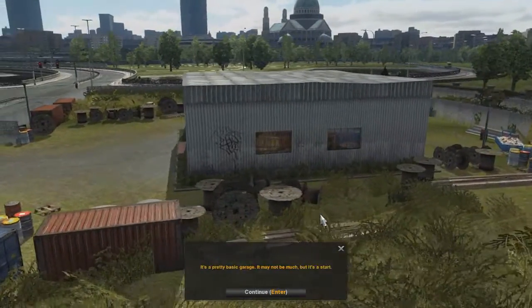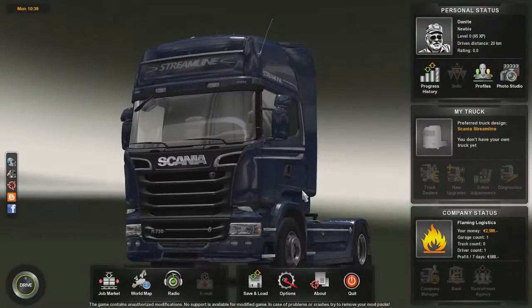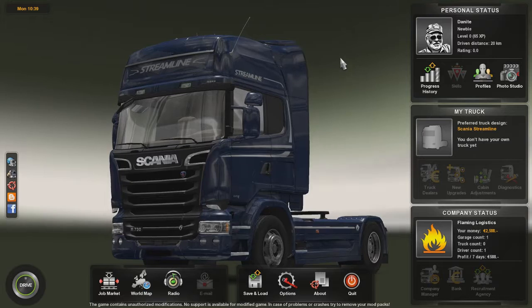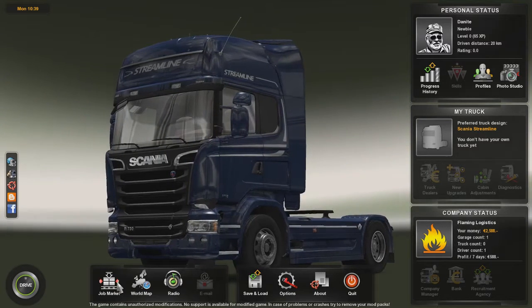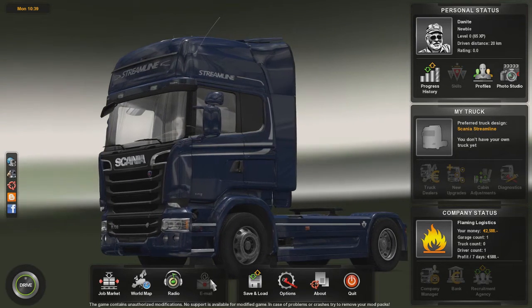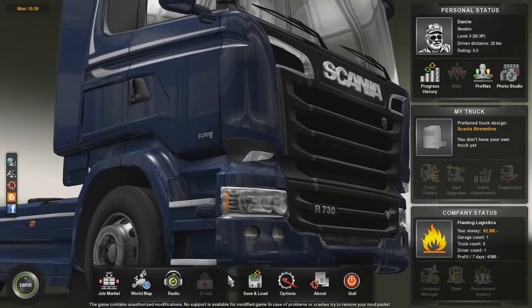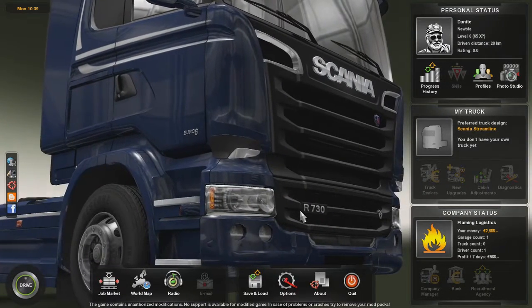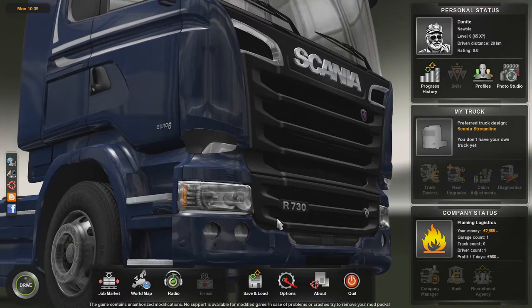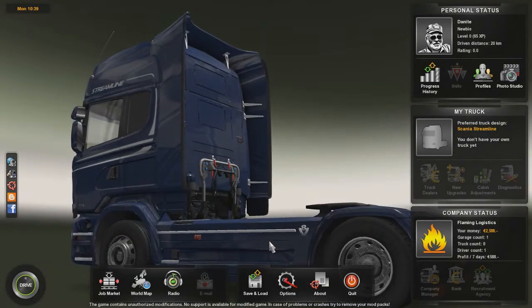I hold one truck space at this moment, and we don't have any trucks right now. We have the ability to check the job market, check the world map, and choose an online radio station to listen to. Throughout the game when you go through certain things you'll get a little email pop-through - that could be anywhere from a truck dealer telling you to come look at their trucks because they've got a deal, to the bank saying they can give you a new loan, to a recruitment agency telling you they've got new people.